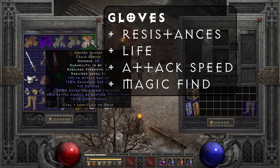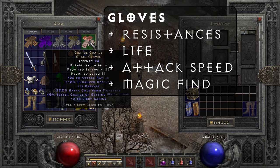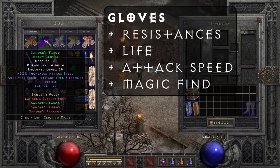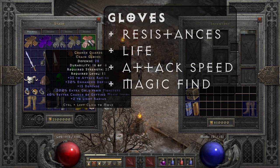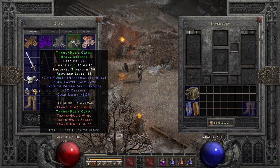You might also want to look at Chance Guards, which are very good for magic finding and for finding other pieces of gear like uniques and sets. These come with up to 40% magic find, which is very nice. If you have your resistances and plus life covered, Chance Guards are a good way to go. Overall for gloves: look out for life, resistances, increased attack speed, and maybe later magic find, or if you have Enigma and are teleporting, Faster Cast Rate if you need it.